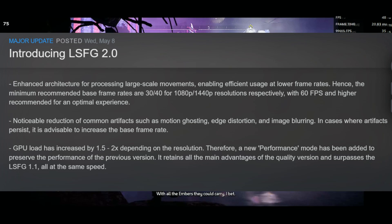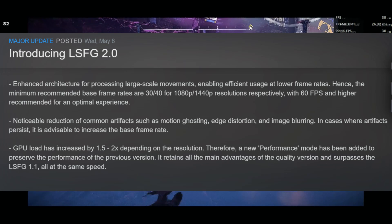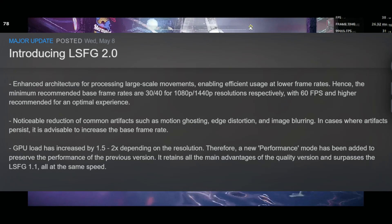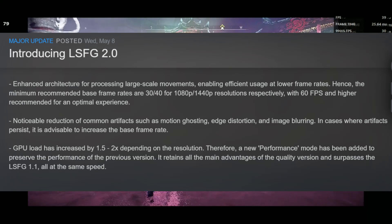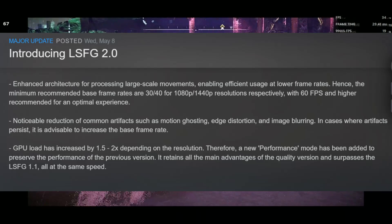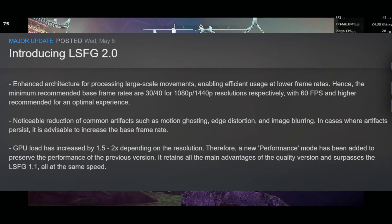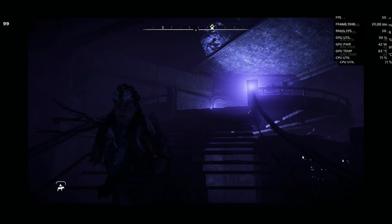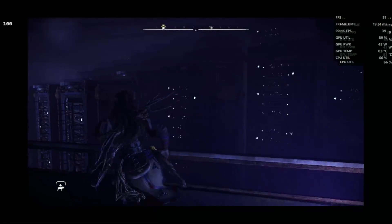With this update, they've enhanced the architecture for processing large-scale movement, enabling efficient usage at lower frame rates. The minimum recommended base frames are 30 to 40 for 1080p and 1440p resolution, with 60 fps and higher recommended for optimal experience. We should see a reduction in common artifacts such as motion ghosting, edge distortion, and image blurring. GPU load has increased 1.5 to 2x depending on resolution, so a new performance mode has been added to preserve the performance of the previous version — it retains all the main advantages of the quality version and surpasses LSFG 1.1 at the same speed.